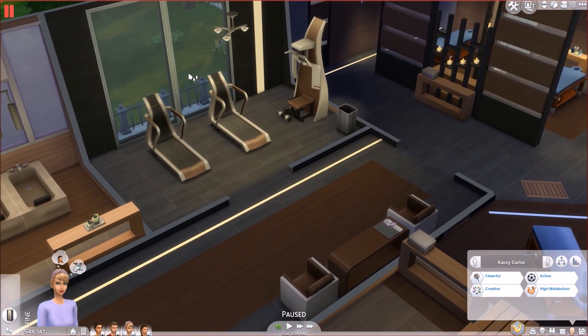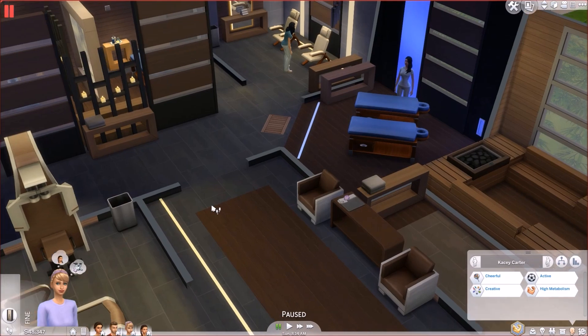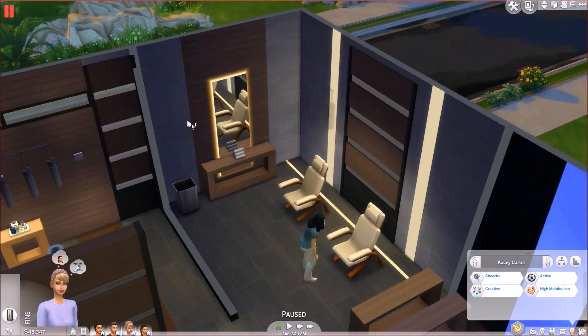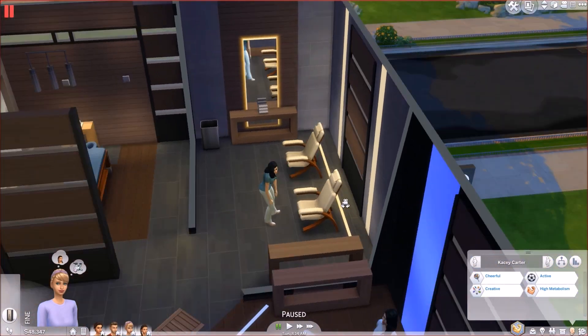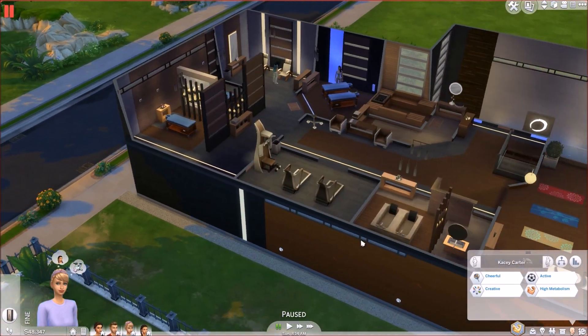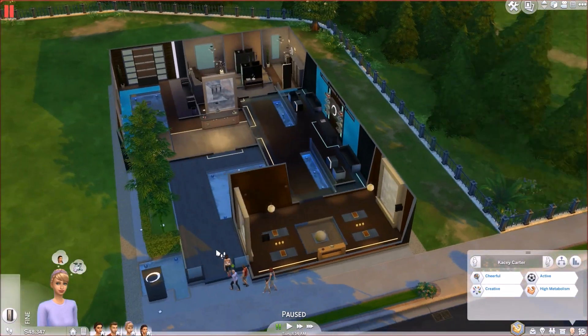Then there is the athletic room right here. There are two massage tables right there, then there's the little mini massage chairs right here. Another massage table and another massage table. So we're gonna have to test this stuff out. We're gonna start with our Sims.